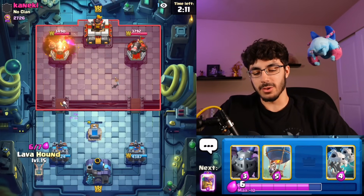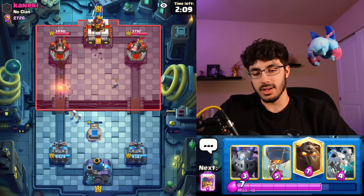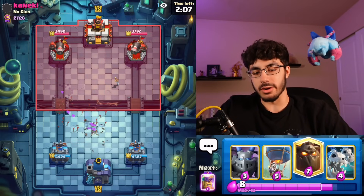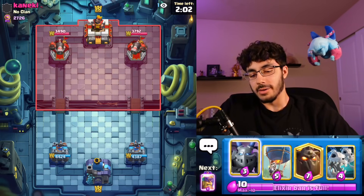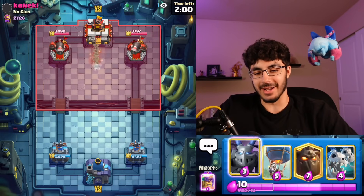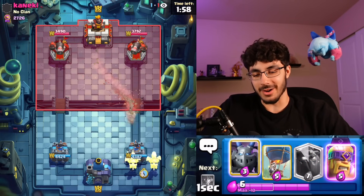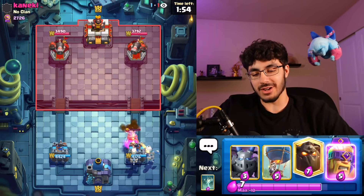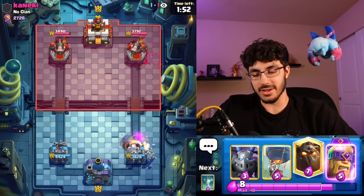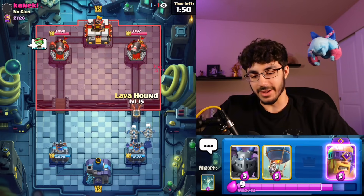When going Lava it's important to have Barbs, but I don't think going Barbs as the first play is good. I will try to use my Barbs as early as I can to cycle to the Evo Barbs, because they're just better — not by much, Evo Barbs aren't very good, but they're better than normal Barbs. It doesn't hurt to try and get to your Evos as fast as possible, especially if you're a really aggressive Lava player.